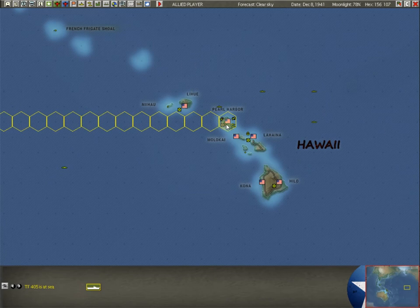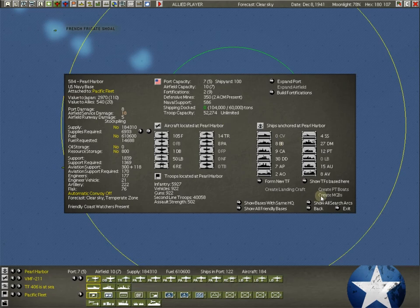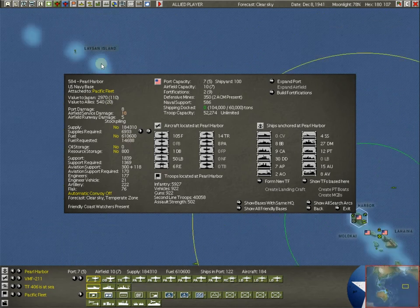Let's go into Pearl Harbor. We haven't talked a lot about Pearl Harbor given its importance. We look at the base — airfield service damage 18, runway damage 5, so not terrible. We've got 177 engineers and 21 vehicles — they'll get that shaped up quickly. We've got a ton of fuel here, over 600,000, requesting about 14,000. We're going to be sending those short-range convoys out to the small islands to the south — Johnston, Christmas, Palmyra — always supply those, maybe go north to Midway.